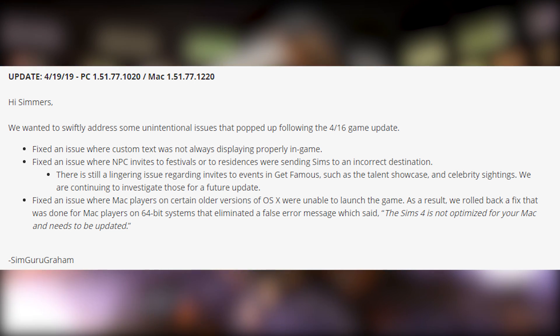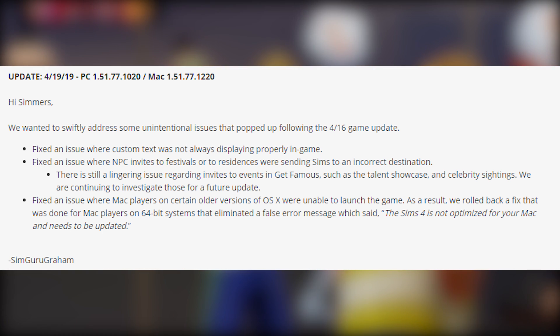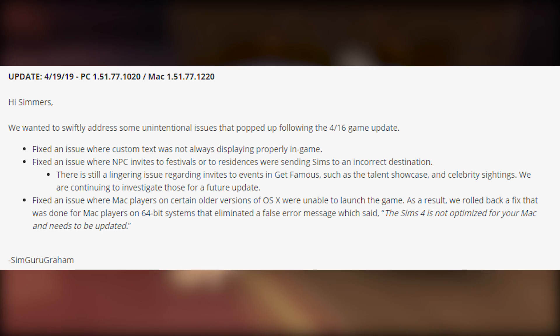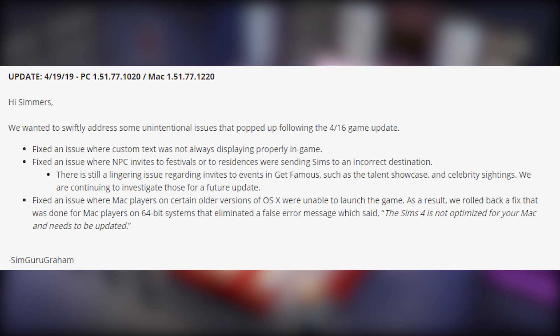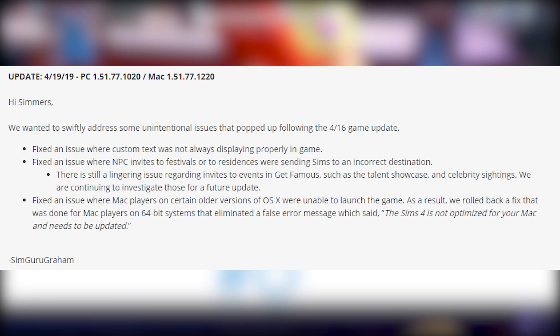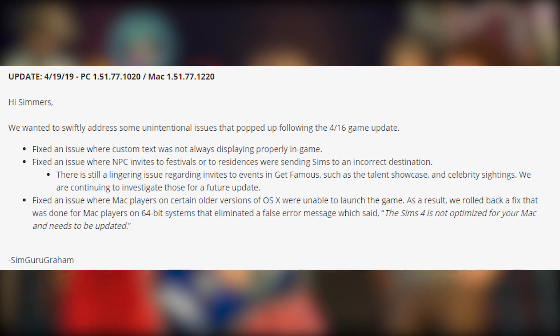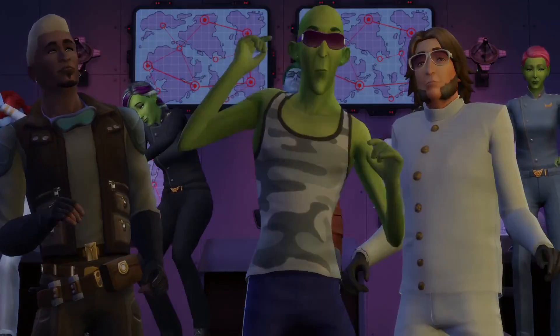The lingering issue relates to Get Famous events such as the talent showcase and celebrity sightings — they are continuing to investigate those for a future update. Last but definitely not least, they fixed an issue where Mac players on certain older versions of OSX were unable to launch the game. As a result, they rolled back a fix for Mac players on 64-bit systems that had eliminated a false error message saying 'The Sims 4 is not optimized for your Mac, it needs to be updated.'